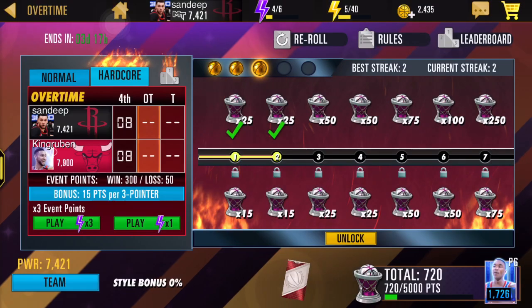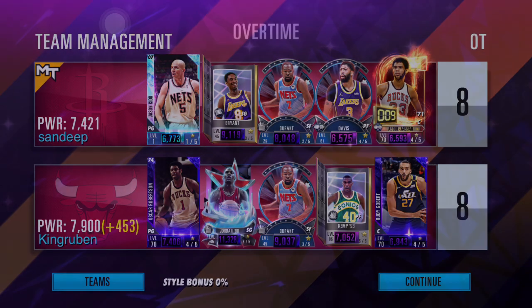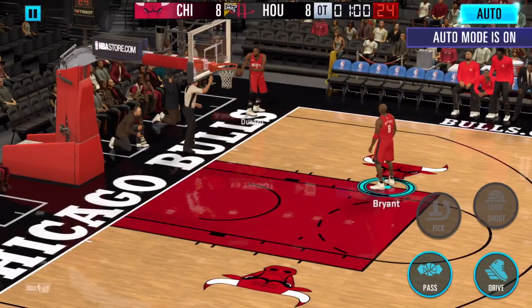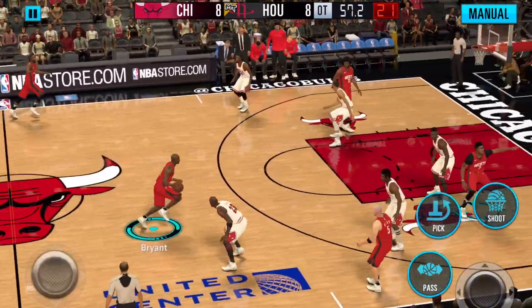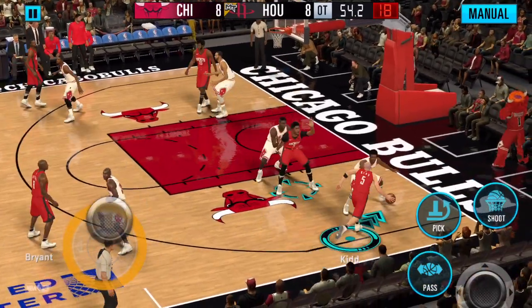We got our first opponent — 7900 power, looking okay. His team is good. There's an elite feature here where you get the ball every time you start the quarter, which is really good. Come on, Jason Kidd!